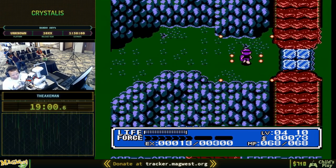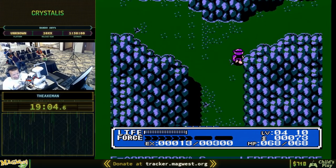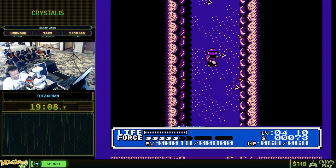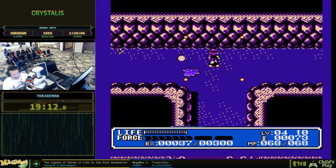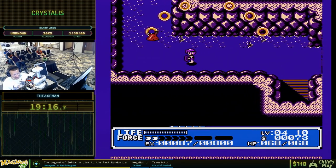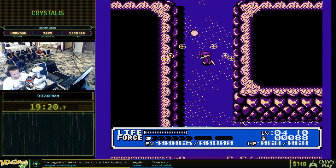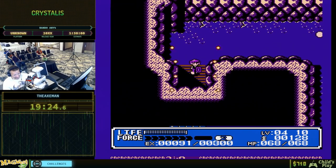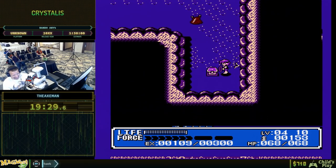There may be more things we've got to get here. Goa Fortress might be the place to go, but we're going to try out some other stuff first. With Rabbit Boots I can charge my sword easily and get some quick kills, get some experience, and get some levels that are going to keep me alive.